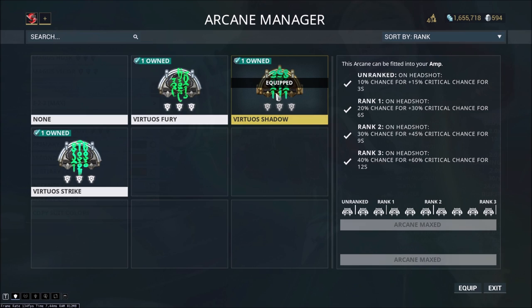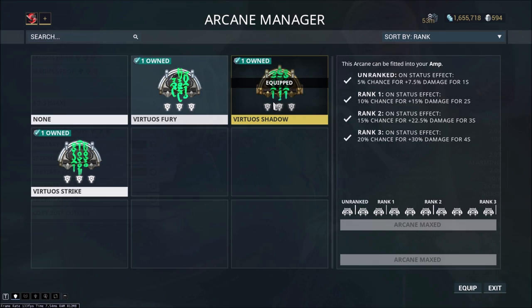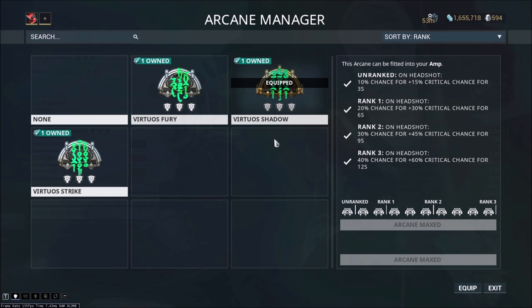Next let's go over some advanced tips for doing Eidolons. I want to start with something I personally struggle with: proccing Virtuous Shadow. Virtuous Shadow is an Arcane Fury amp similar to Virtuous Fury — if you watched my Operator Guide, you'll remember I recommended running Virtuous Fury for Eidolons. But if you're running Eidolons at a high level, proccing Virtuous Shadow is going to be really important, because you can proc it without expending Void Strike stacks. Virtuous Shadow gives your Operator a 60% crit chance buff with a 40% proc rate on headshots.